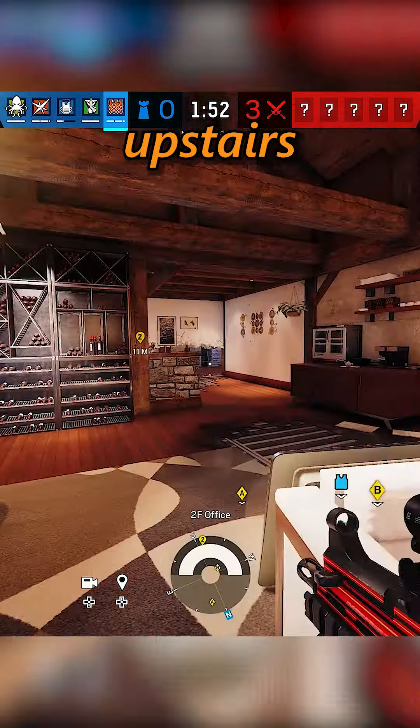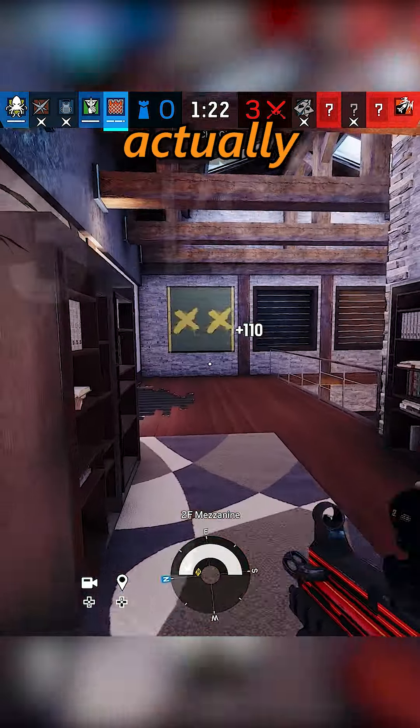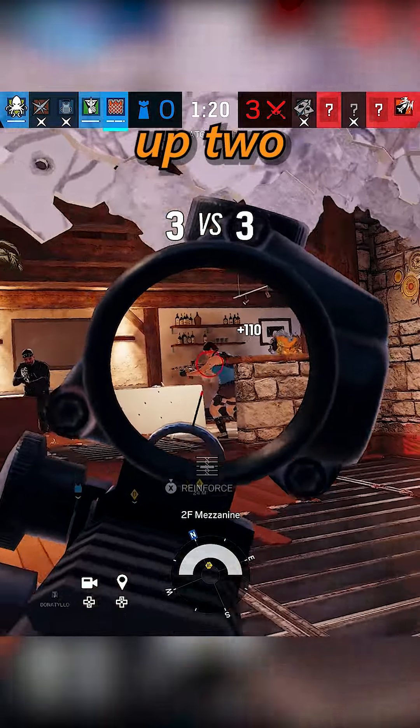We wanted to really throw them off, so we did a full top coverage of kitchen. We ended up bringing Castle, Rook, and Legion upstairs to blow out the hatch and floor, and I guess this really pissed them off because they brought their entire team up there after us.